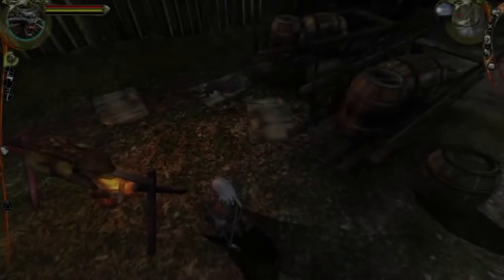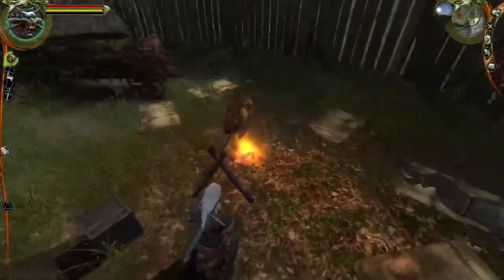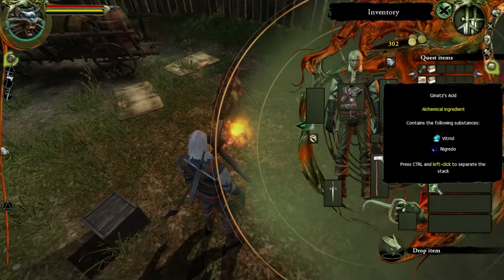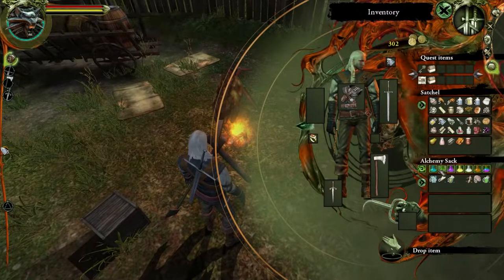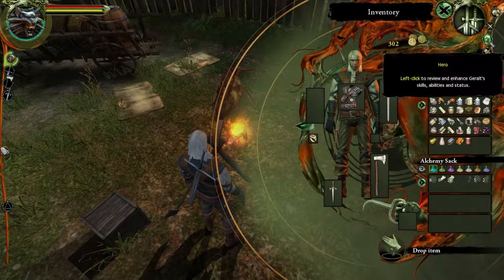Should I take the potion? Hold on, go down to the alchemy sack. Okay, so you see how you can pick specific ingredients only - show vitriol ingredients only. We have two different ones. Show aether ingredients only. Now we have what it said we needed, so we should be good.